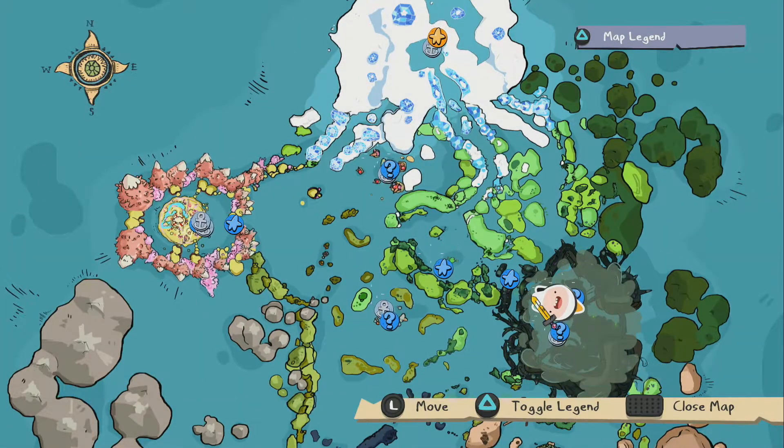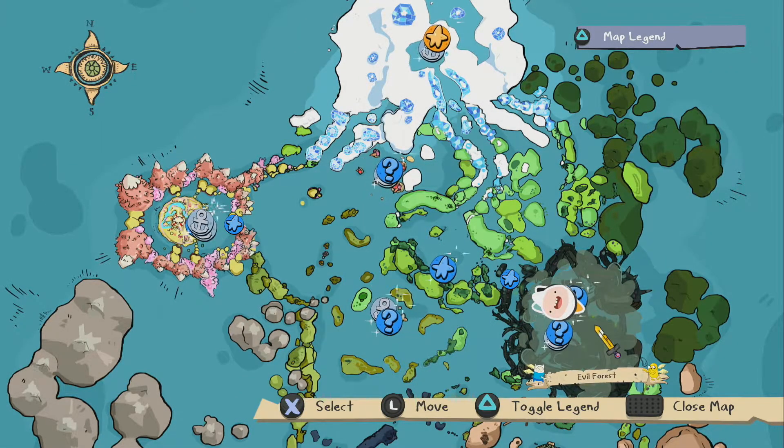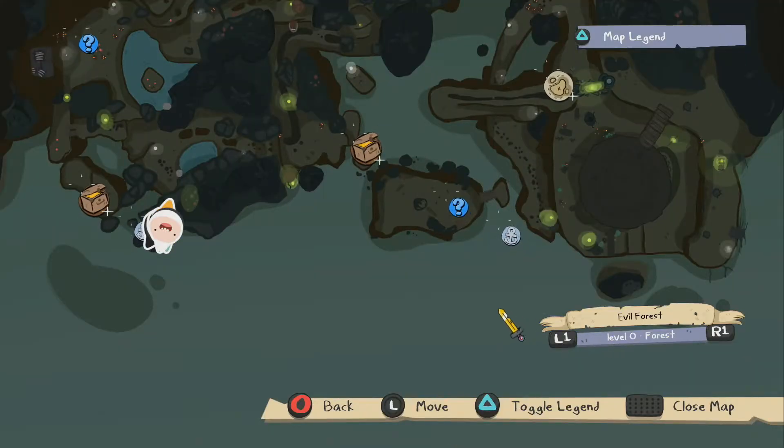Hey guys, welcome back to a brand new video. In today's Adventure Time: Pirates of the Enchiridion guide, we're going to be showing you where to find the snail. This will unlock the gold trophy or achievement.